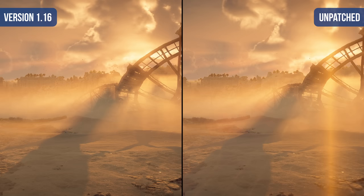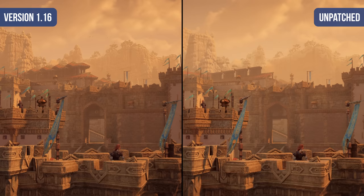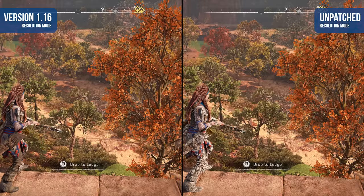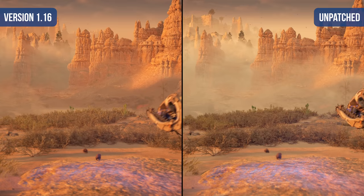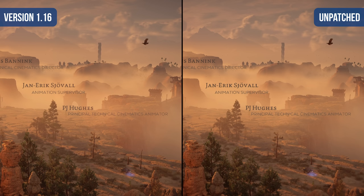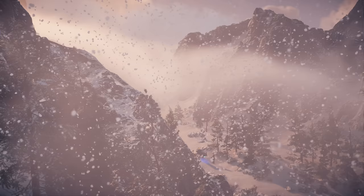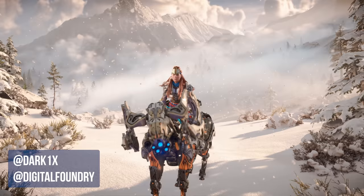In the original video I recommended users stick to the resolution mode due to the impressive level of clarity, but also as a result of the subpar image quality in performance mode. Now the current build does lose some of that sharpness in resolution mode, but sees huge gains in performance mode quality and temporal stability in both modes. As a result, I have to shift my recommendation over to the performance mode — this is now the best way to play the game. We'll see how things change when the 40Hz mode arrives. Hopefully you found this useful; like, subscribe, follow us on Twitter, and we'll see you next time.